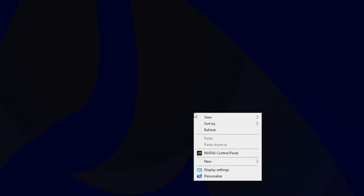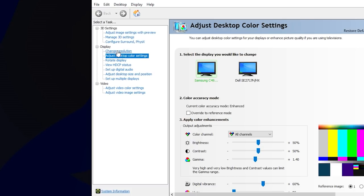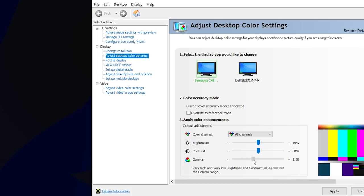If you have an NVIDIA GPU, right-click your desktop and open the NVIDIA control panel. Under Display, select Adjust Desktop Color Settings. Under the gamma slider, increase your gamma anywhere between 1.2 and 1.5 depending on your preference. This will brighten up dark areas in Tarkov without washing out the image.